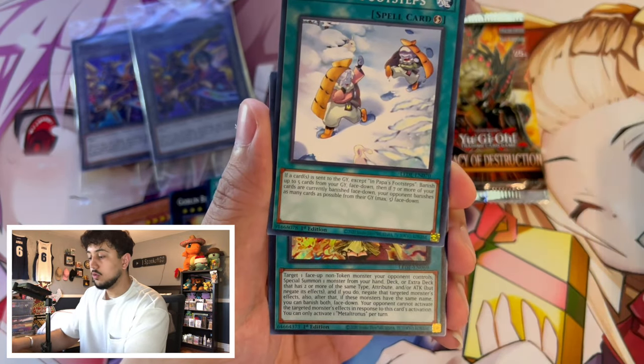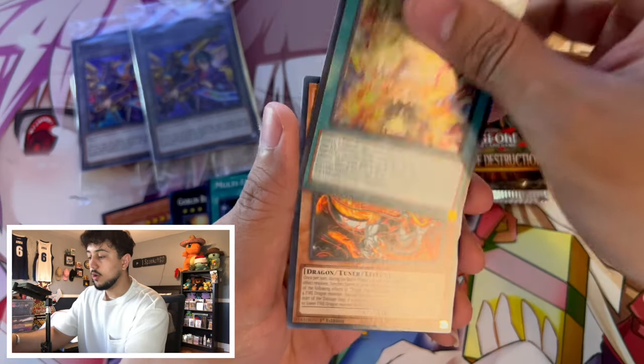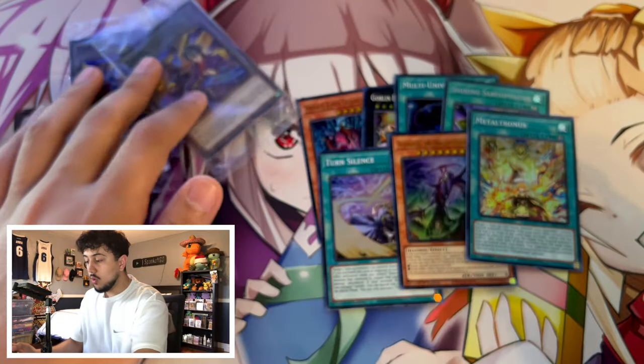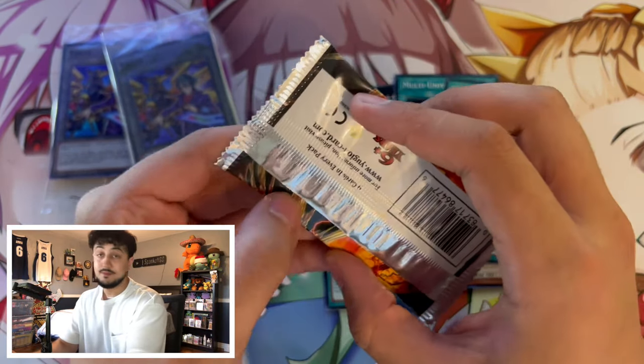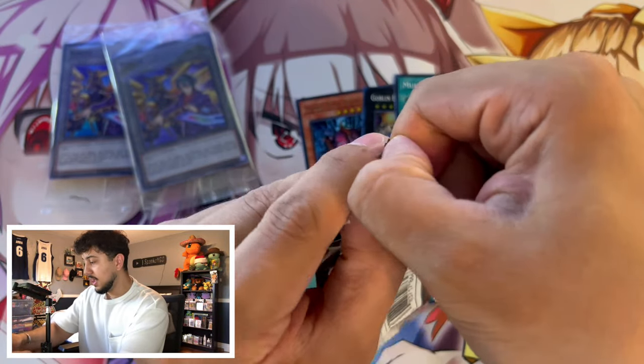Two Ultras so far. We got just a Super Rare here — Metaltronus as our Super Rare. Okay, so we got one final pack. What can we hit? So far I would say two Ultras and a Secret in seven packs — this is our pack eight. Not too bad, not too shabby. I haven't had the greatest luck with my pack openings recently, so the fact that I'm hitting Secret Rares is nice.